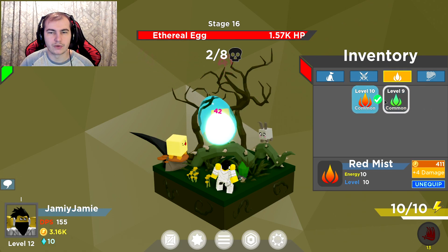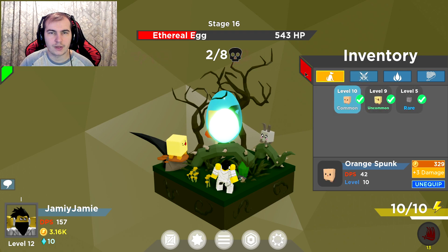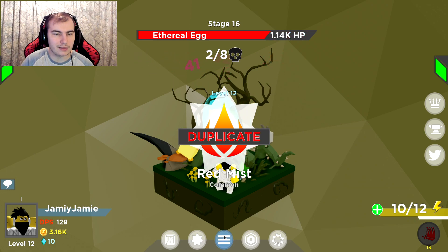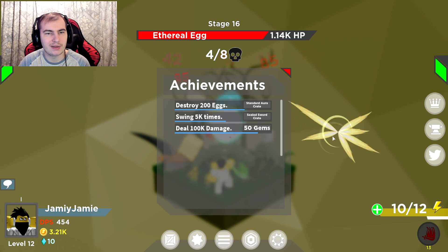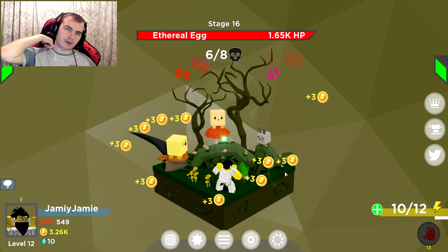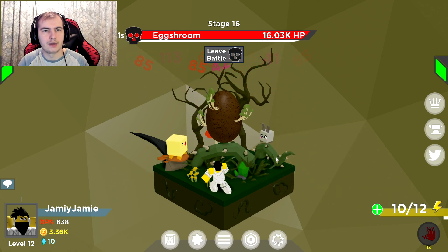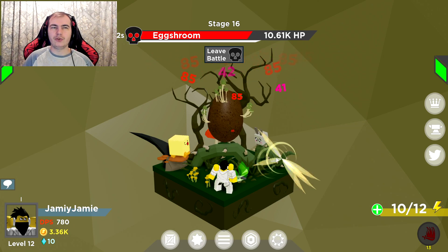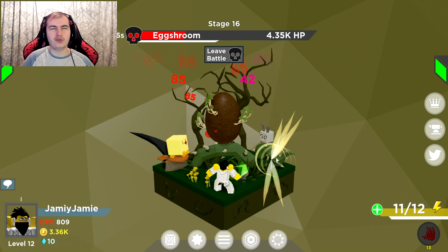I can't buy energy anymore. If I unequip my aura — it says 10 energy. I kind of need more stuff. Red mist — another duplicate. I'm about to get 100k damage which gives us 50 gems. Sealed sword crate, standard aura crate. It might be worth just cancelling one of the bosses and killing the easy eggs — that seems like a good idea. We still beat it though. The red bar is health, the white bar is how much time we have left.